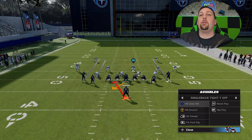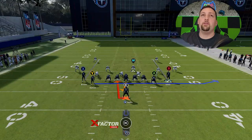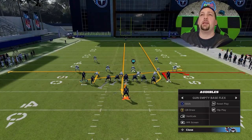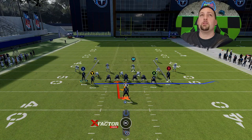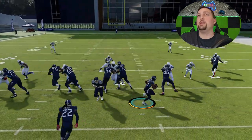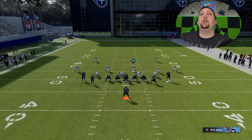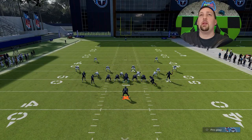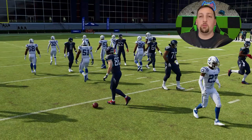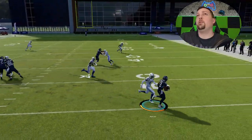Last but not least, we have the jet sweep, which is probably the most explosive play against man coverages. You can't do the same motion here since this receiver is already going to be in motion for the quick handoff. Unlike spread formations where the receiver is spread wide and gives your opponent more time to react, here the motion is quick and it's essentially a quick inside handoff, giving the defense very little opportunity to adjust.